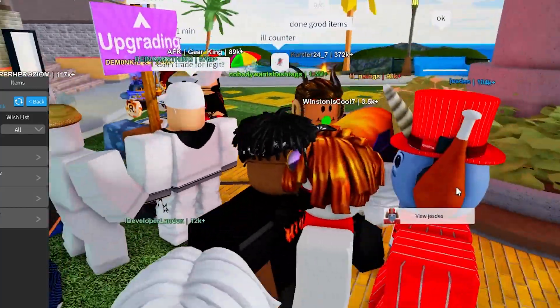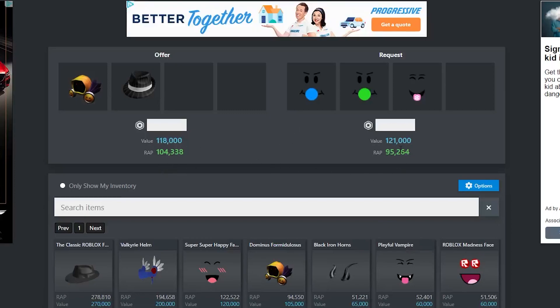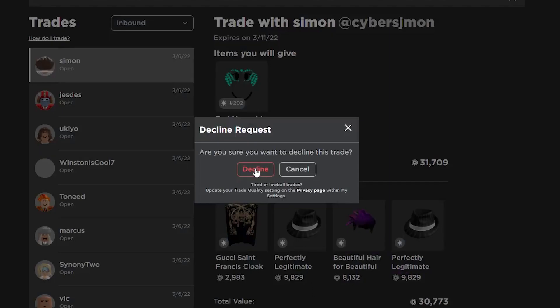Another guy sent me a trade on my Form — he sent the Form and Legit for Blue Bubble Trouble, Green Bubble Trouble, and Catching Snowflakes, only about a 3k overpay. I'm going to see if I can get more, so instead of Legit I'll do a few wrap items and send that. I put a couple more trades inbound but I'm going to go ahead and decline both of them.